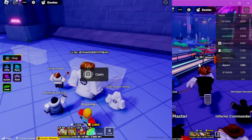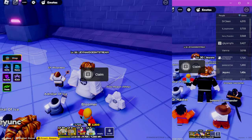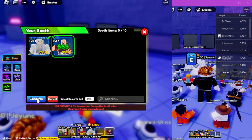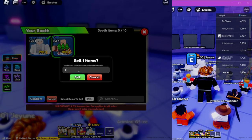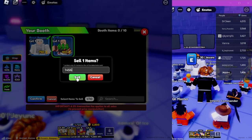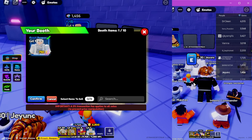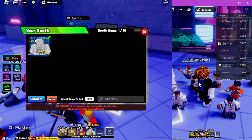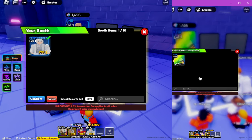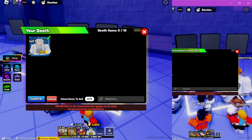I want to basically buy something from my main account that's super expensive. We'll do 1,456 — that's how much money I have. This dude's going to pull up. If they want to buy they could buy it. Boom, bam, bye. I'm rich. So now I have more money there. Perfect.